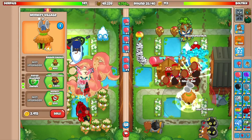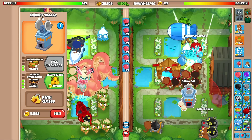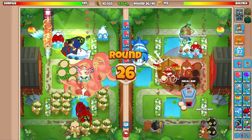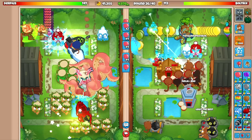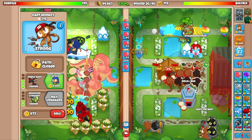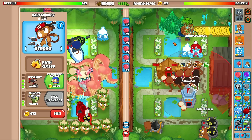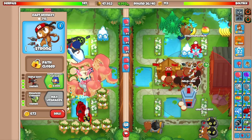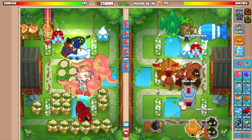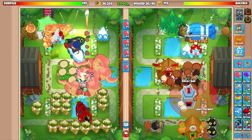Going for the MIB — we didn't need that jungle upgrade but bigger radius would have been better. We actually have enough money for a plasma as well in case worse comes to worst — no, we don't. Let's go for trees. I have 5,000 eco so let's also go for a bottom path village again — done.